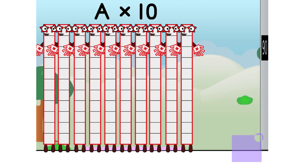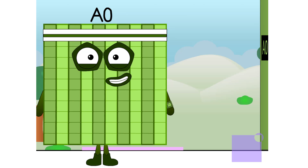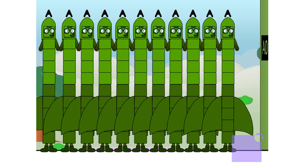Times ten equals a hundred. I am a hundred. Preparing for launch. A hundred is equal to ten tens, which also is ten tens. Launching in: ten, nine, eight, seven, six, five, four, three, two, one. Blast off!